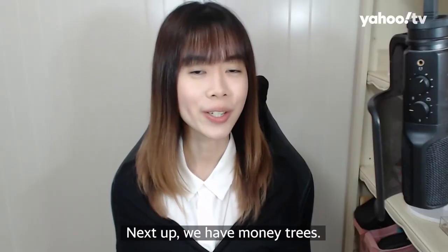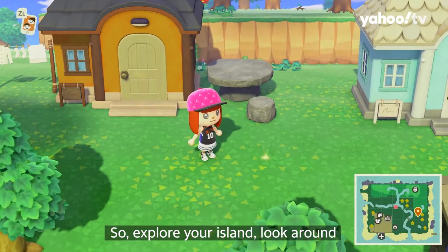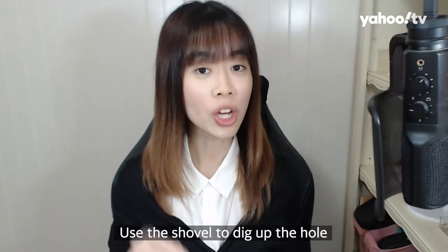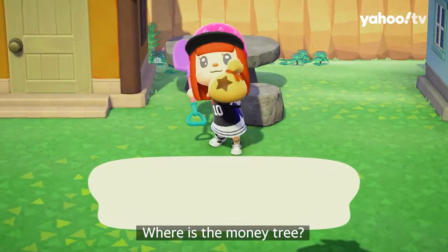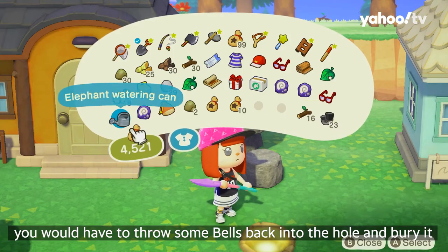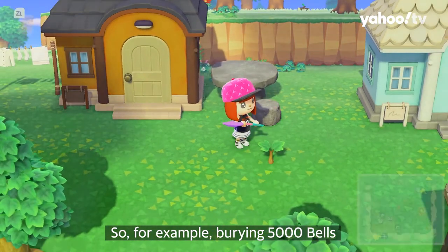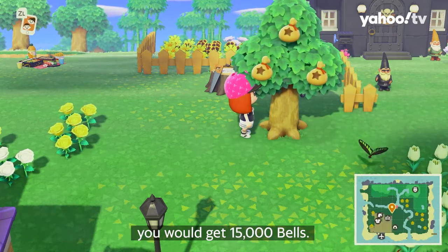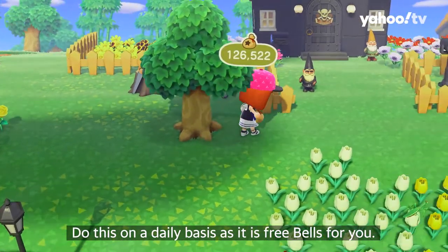Next up, we have money trees. One money tree will appear daily on your island as well. Explore your island and you will find a shiny glow in the grass that stands out. Use a shovel to dig up the hole and you will get 1,000 bells. Here's the catch: for a money tree to grow, you would have to throw some bells back into the hole and bury it for it to become a sapling. For example, burying 5,000 bells means that when the tree is fully grown, you would get 15,000 bells. Do this on a daily basis as it is free bells for you.